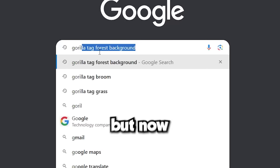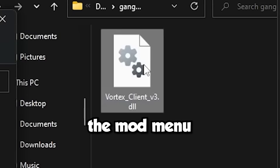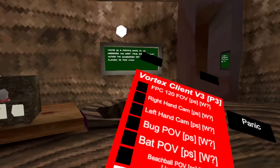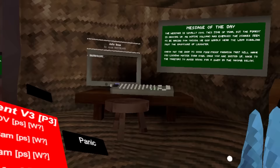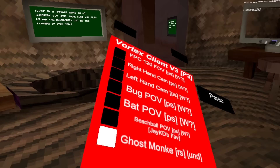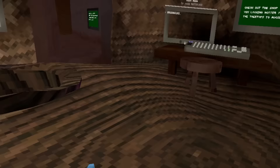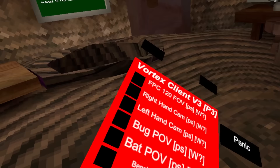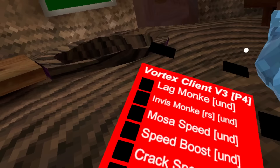Now it's time I download the mod menu, import it into my folder, and now we make this boy cry. Yeah, that sounds a bit mean. So what we have here is a mod menu — just in case you guys think I'm hacking, we're in private servers, so it's completely fine as far as I know. We have this thing here called ghost monkey. We also have lag monkey, invisible...